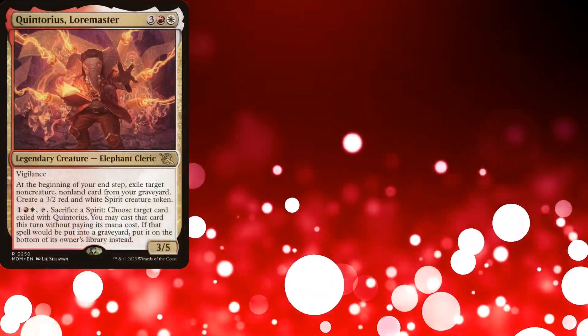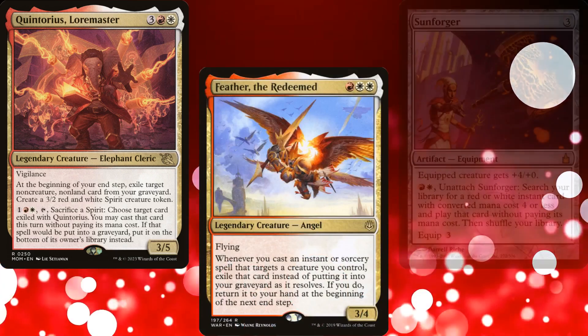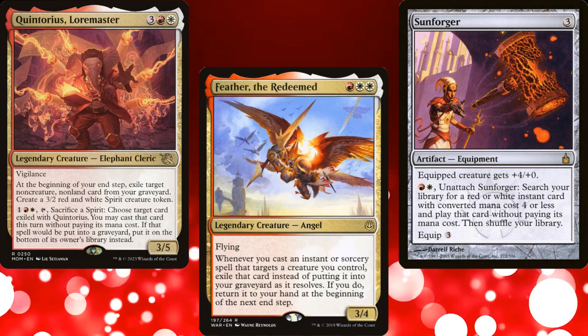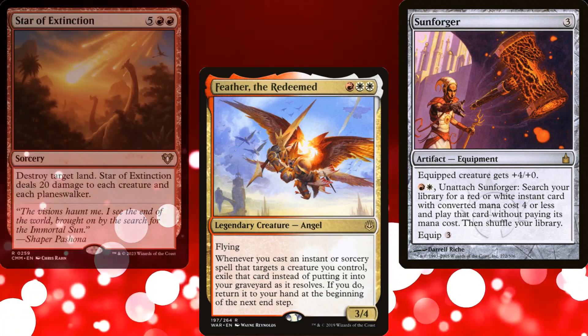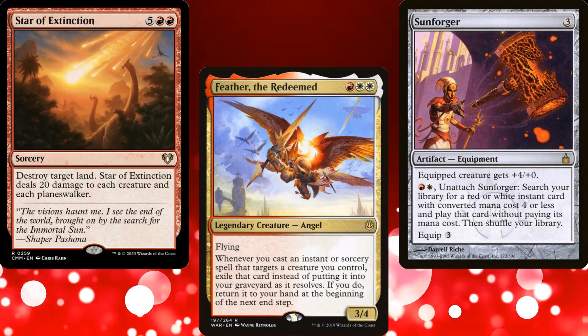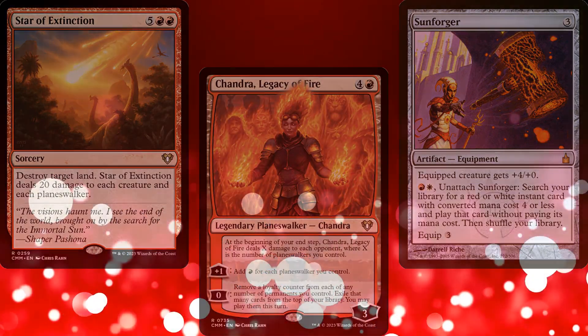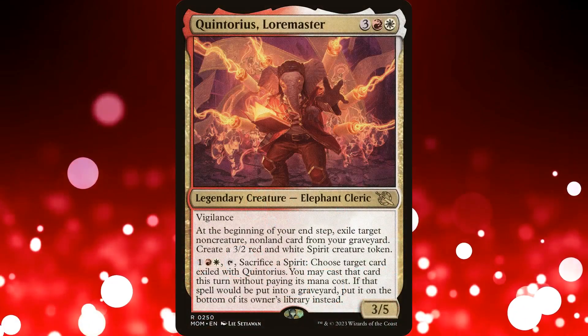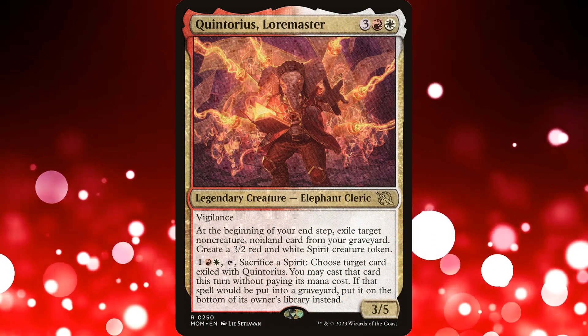Overall I'm really pleased with how this deck turned out — it almost felt like a Feather deck as I was building it. Sunforger was the reason that most of the spells in the deck had a mana value of 4 or less. You could absolutely build Quintorius Loremaster with bigger spells if you wanted — I've even seen some builds of him as a Super Friends deck. Are you building a Quintorius Loremaster deck? What path are you taking it? Leave a comment below.